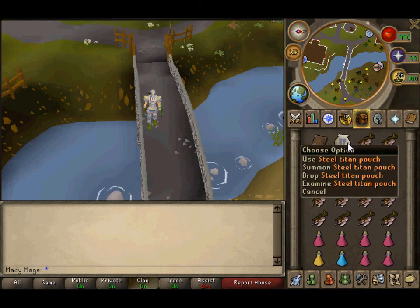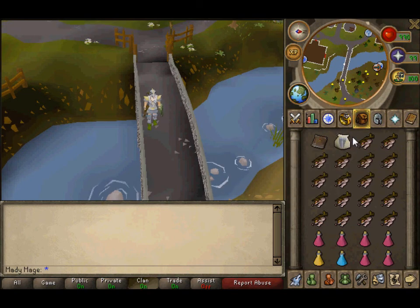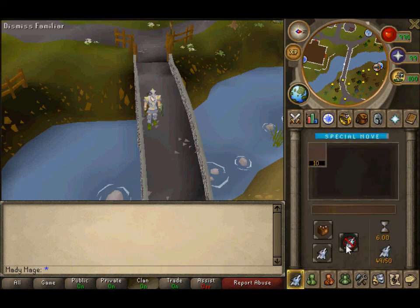Bring a steel titan pouch — this is very useful. Now, do not spawn your steel titan before you go into that room. Make sure everything is dismissed before entering.